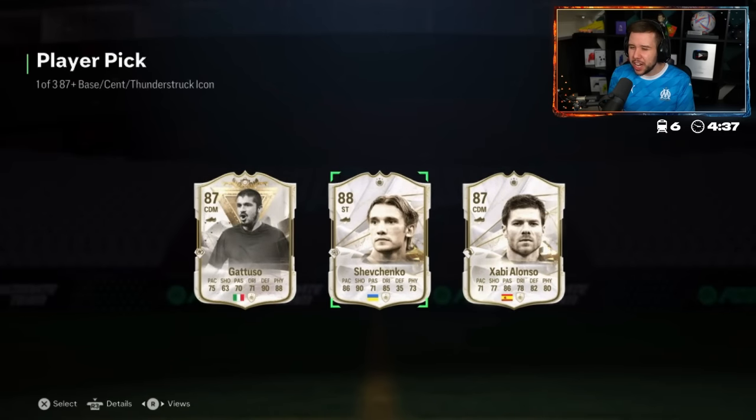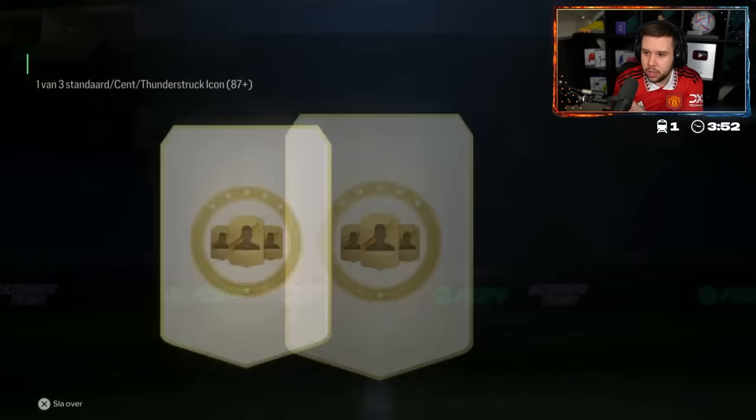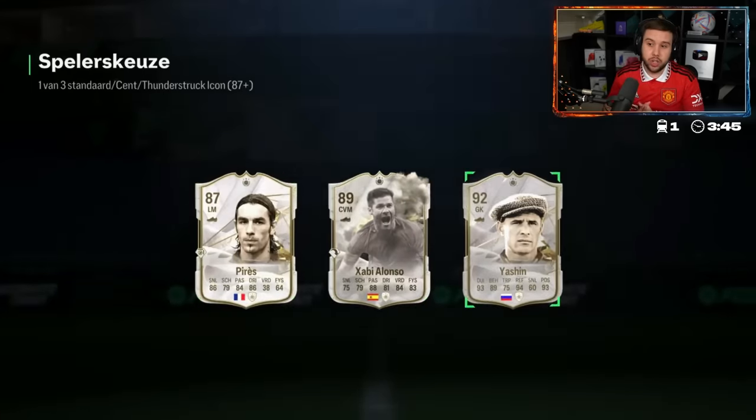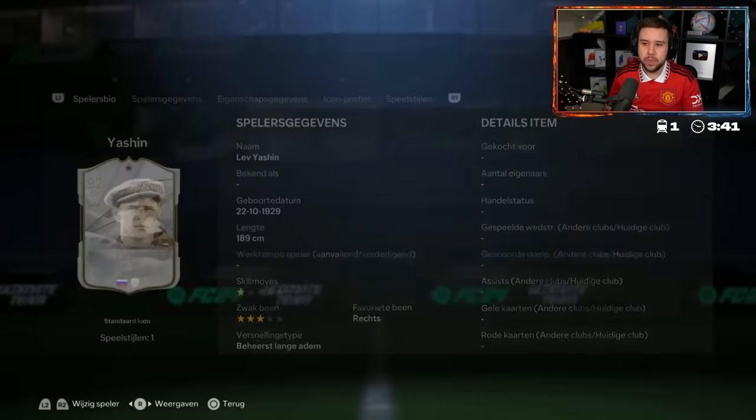Look at the other two as well — Shevchenko and Xavi Alonso, not even the Thunderstruck Xavi Alonso. The base. Good luck in your Icon player pick. Yashin saves the day. I saw that Xavi Alonso and Perez — it was not looking good. Yashin is good. Yashin, for me, is the best goalkeeper in EAFC 24. He is that guy.